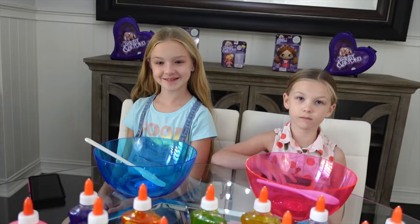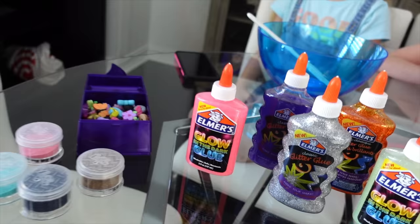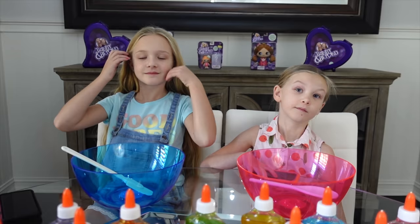We've got all the ingredients laid out: lots of different colored glue, some glitter, shaving cream, foam beads, even some Trinity and Beyond charms. Now all we need you girls to do is get your phone, open the app, and find out whether you're a crewmate or an imposter.